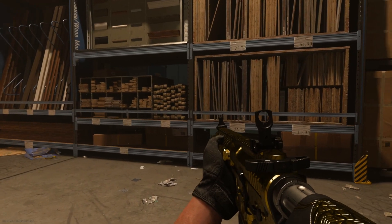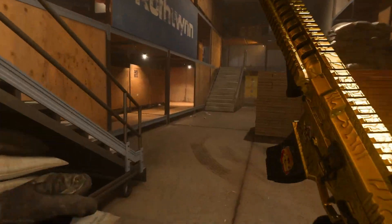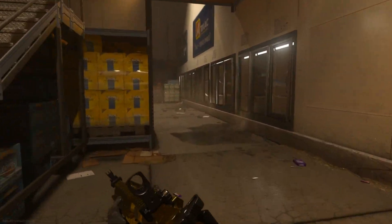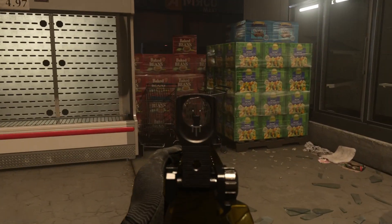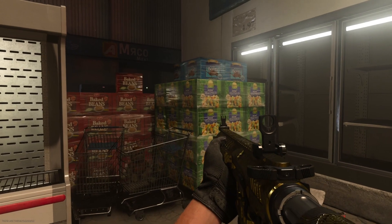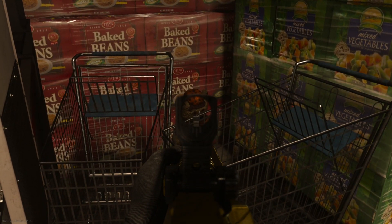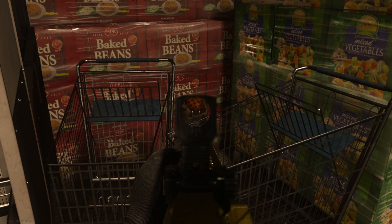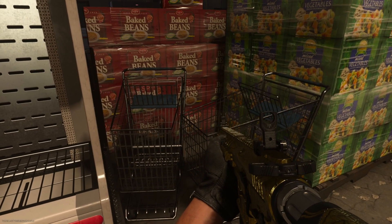For the seventh location, follow where I'm going right here to this area with the frozen shelves, a car, vegetables, and baked beans. There it is — look at him with his little red squared hat. Shoot him and he teleports into the eighth spot.